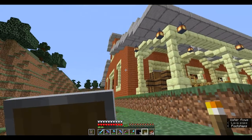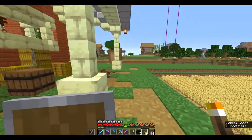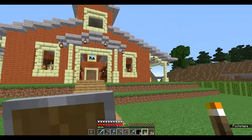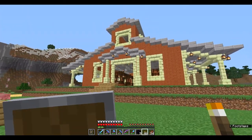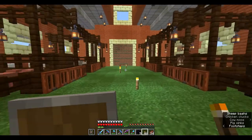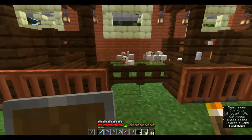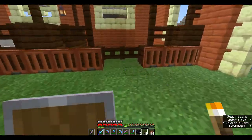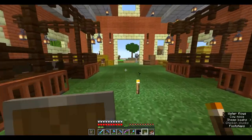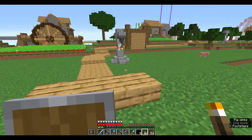Now we have my barn — just general storage at the side. Let's have a look from the front. Inside there's a bit more storage, and we have cows, pigs, sheep, and chickens, plus a couple of empty ones. I want horses and llamas in those really — horses and something else — but that'll do for now.